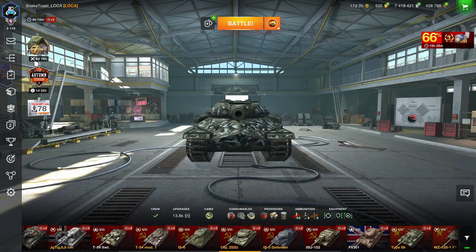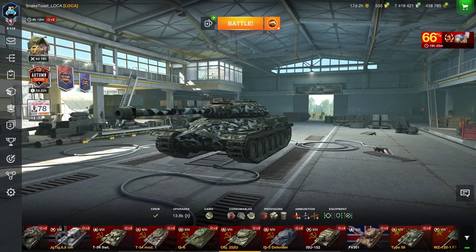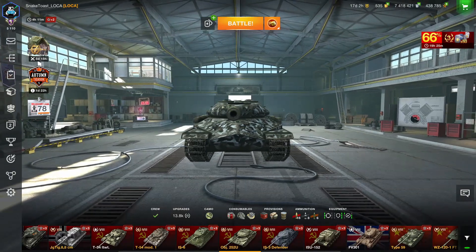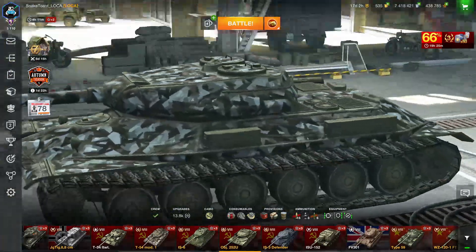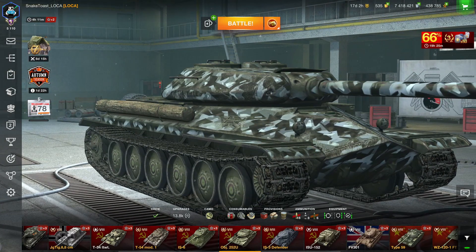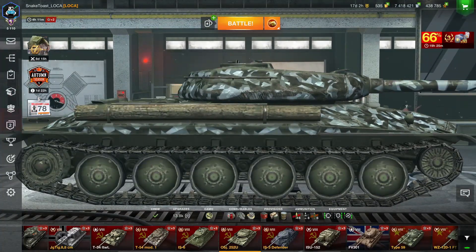Let's have a look at the tank itself — this is what you're going to be seeing from the front as an opponent. You have the cupolas which are the only real weak spot on the front, along with the lower plate. However, if you angle the lower plate slightly it becomes substantially stronger and harder to pen. Add a little wiggling and opponents are likely to hit your tracks, your upper plate, or just bounce due to Russian deflection powers. There's also spaced armor just under the log on the left side, so if enemies shoot HEAT or AP into the sides there's a good chance of making them bounce.